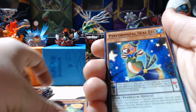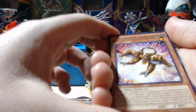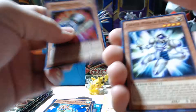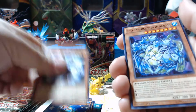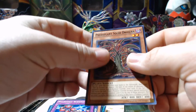Psyframe Multithreader, Chemicritter Oxi-Ox, Performapal Seal Eel. Our rare is a Super Heavy Samurai Soul Peacemaker. And then we got a Torque Tune Gear as our holo. Kephyr Mirror Knight, Polychemicritter Hydragon, Paleozoic Eldonia, and Predaplant Squid Rosera.